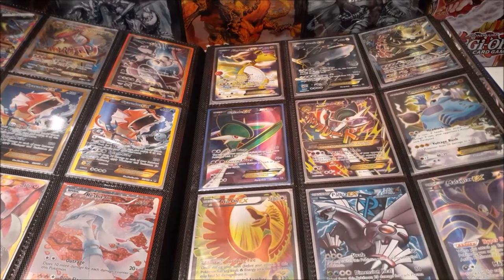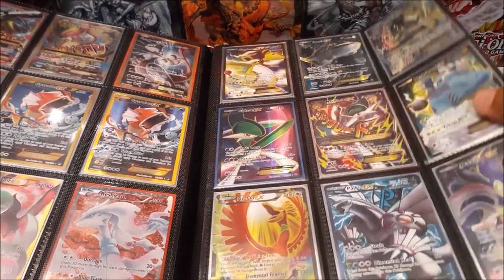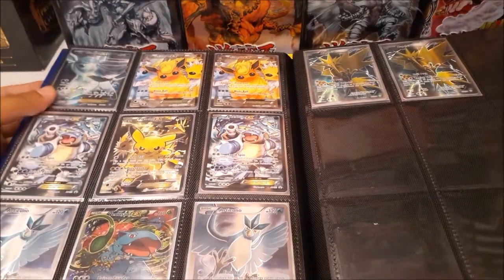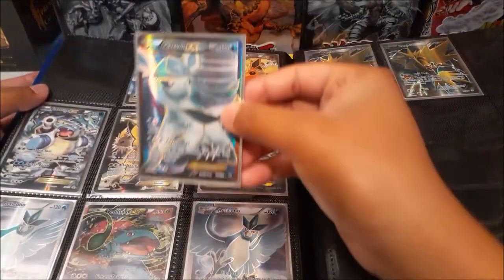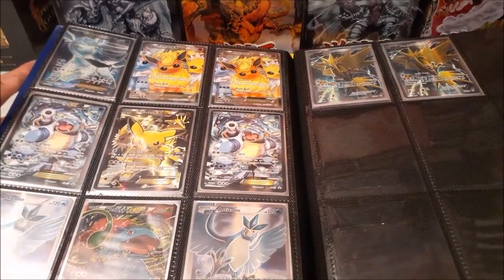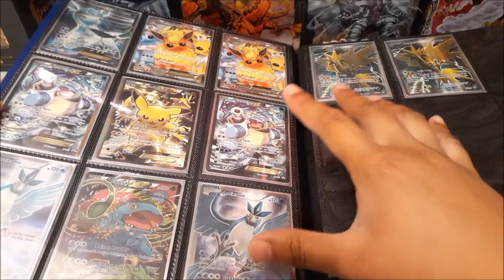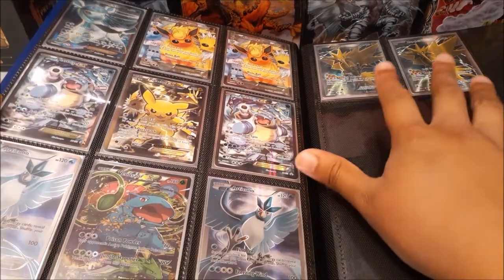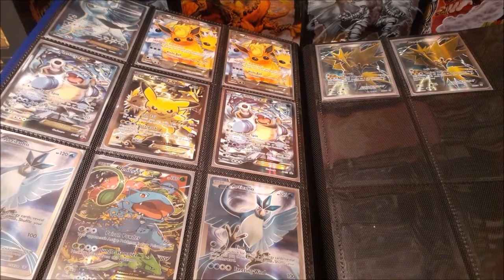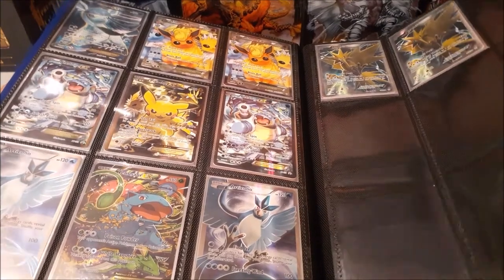We've got Palkia EX, Team Plasma Thundurus, and other cool-looking Pokémon. Another really great artwork I love is the Glaceon EX — let me get that out from the corner, it is beautiful. These were from Generations boxes. The reason you don't see the Charizard here is because it's in the other binder. We also have the Zapdos and Articuno full arts — you could almost consider them secret rare, but they're just full art. It would be amazing if they came in silver secret rare form.